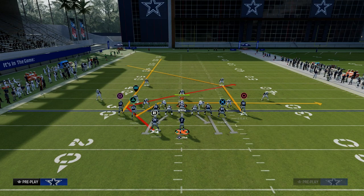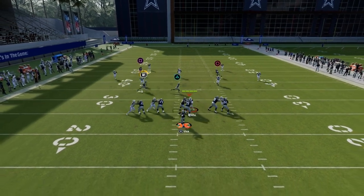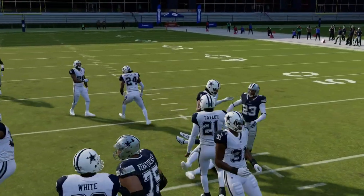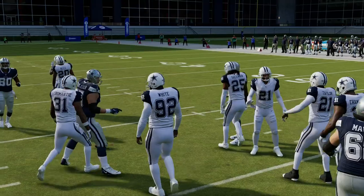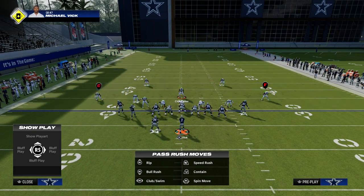What you'll see is the streak backs up the zone defenders, and then there's a little pocket where you can hit the running back on the Texas pattern right in that window against the defense. It's a super simple play that can do a lot of damage over the middle of the field.